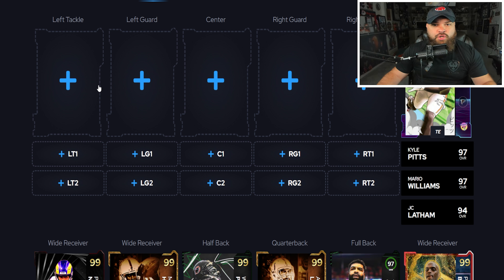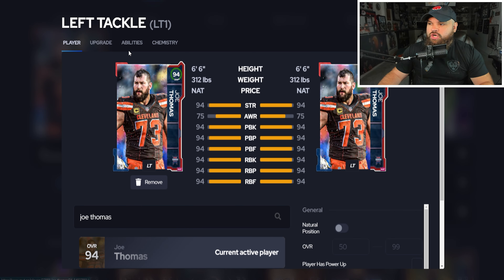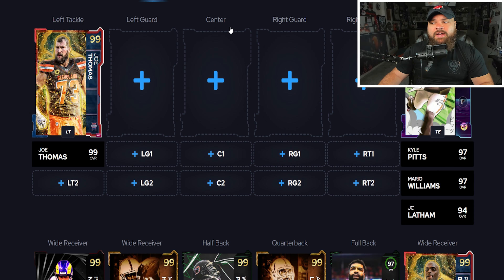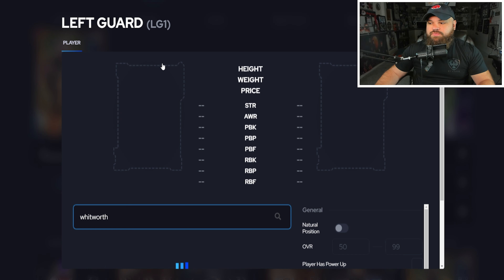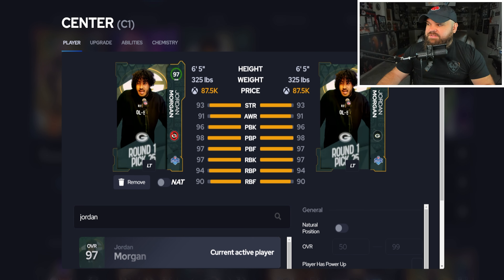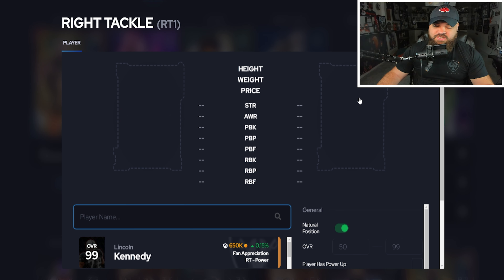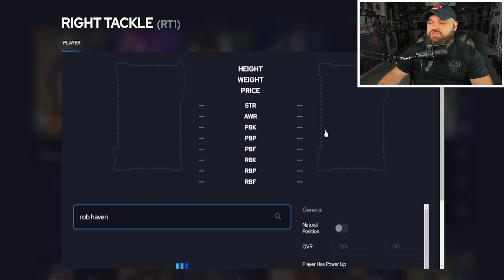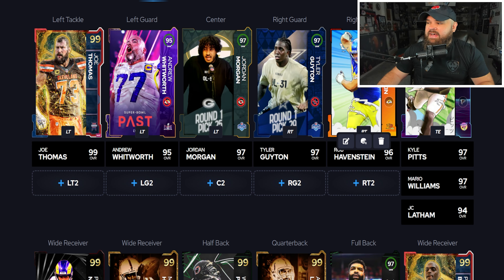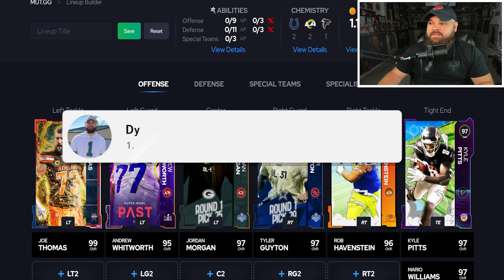For offensive line, we're prioritizing zero AP Secure Protector. At left tackle, Fan Appreciation Joe Thomas gets everything for zero AP — Identifier, Secure Protector, Nasty Streak, Post Up All Day. Besides that, we want Secure Protectors everywhere: Andrew Whitworth zero AP, Jordan Morgan zero AP, Tyler Guyton — all cards under 100k with Secure Pro. Rob Haven just needs a 94 Genki Force player upgrade and then gets Secure Pro for zero AP. That's the offensive side of the ball.